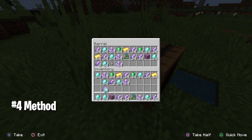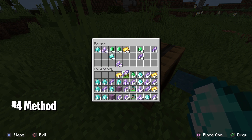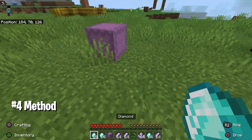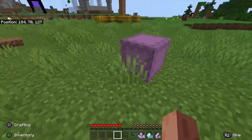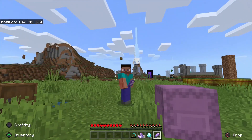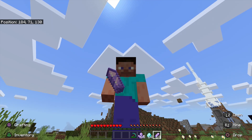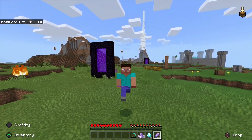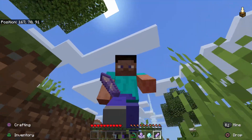Those are the four duplication glitches you can do right now: the flower one, the touch device beacon glitch which is really amazing, the horse armor one, and this fourth one using water and a barrel. I'd recommend trying all of them — if one works for you, stick to that one until you have as many diamonds as you want. If you enjoyed the video, hit that thumbs up, and let me know in the comments what you think about these crystals.